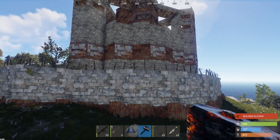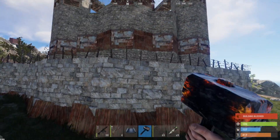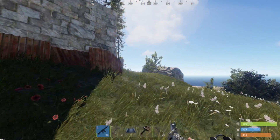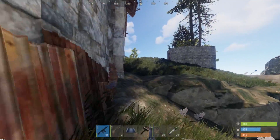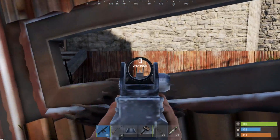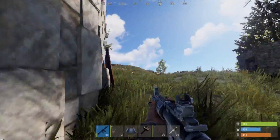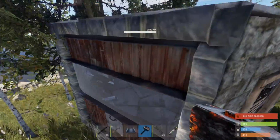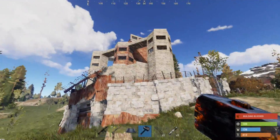Check this base out guys, this thing just looks pretty massive. Spent a lot of time building this thing. It's got towers going up on every side. Over here there's also a smaller base. This was his starter over here — sheet metal door on this big one though. You can see in there just a level one and a research table, but this thing looks pretty good to hit.